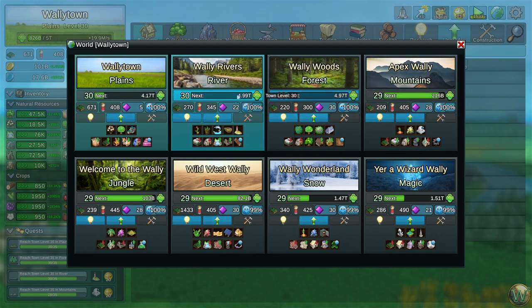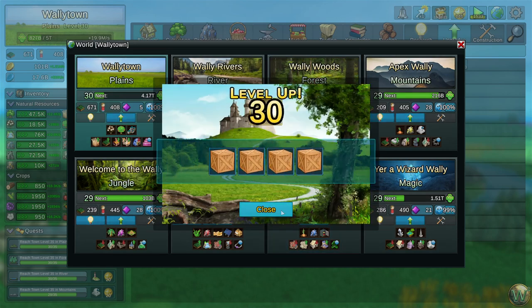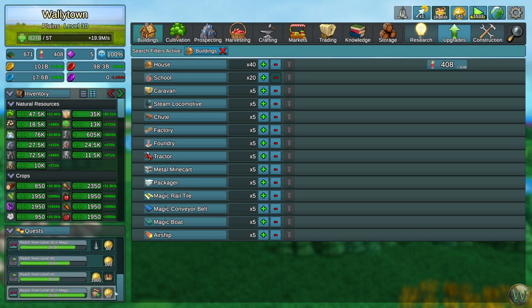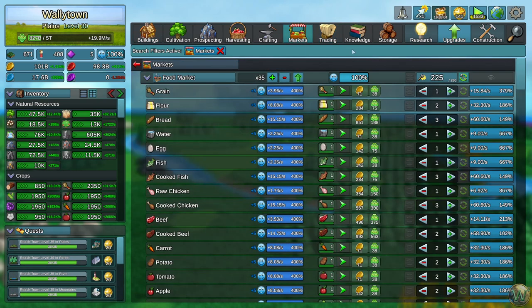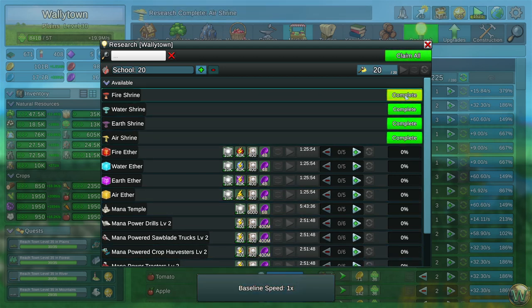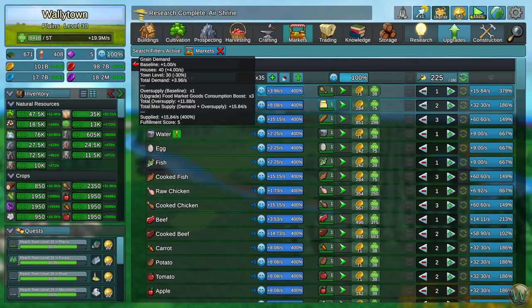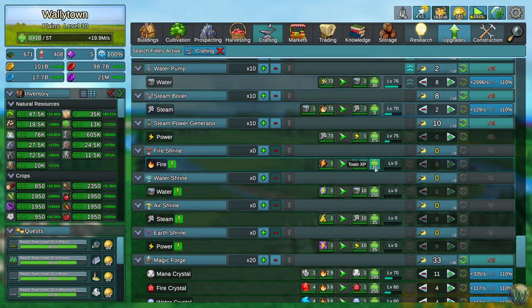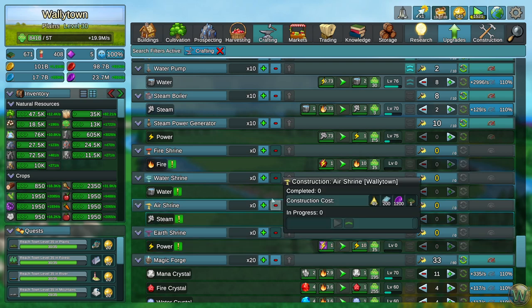Let's go here real quick because I saw that the rivers have leveled up, as has the woods — we're both now level 30. We're still working toward level 35 pretty much everywhere. Let's go take a look at these shrines. We're going to complete them and then look at them — they're under crafting. Here they are. These will produce fire from firepower, water from waterpower, steam from airpower, and power from earth power. Let's make like five of each of these.